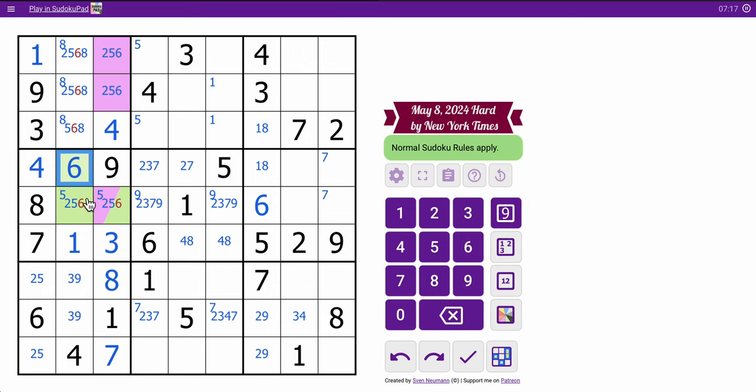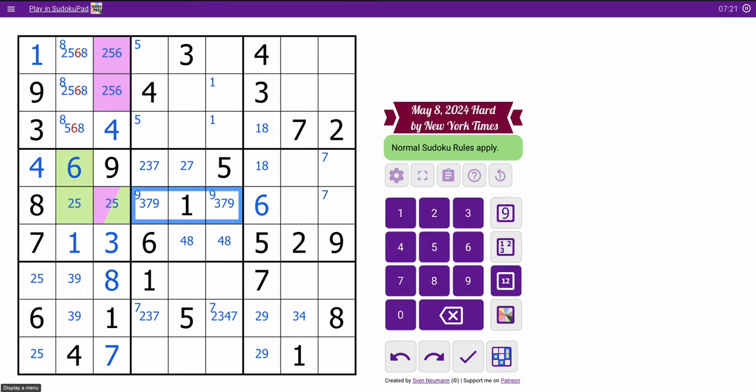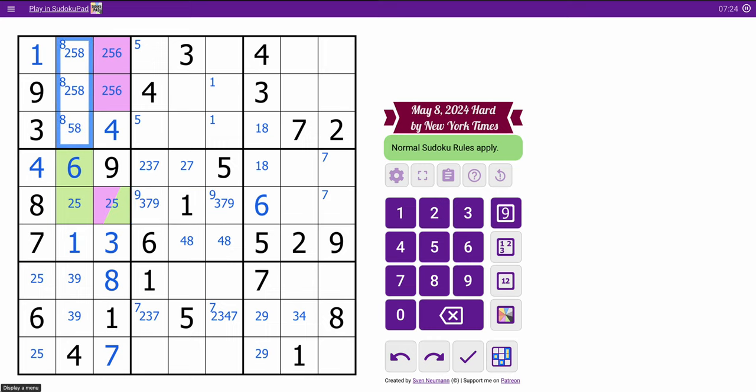In box 4, because neither of those can be 6. 2, 5 means these aren't 2. These aren't 6. 2, 5, 8. Okay, this is incorrect. If 6 is there, I'm going to end up with a problem — because I've got a 2, 5, 8 triple here, which means this has no candidate. Is it something I can fix? I don't know.